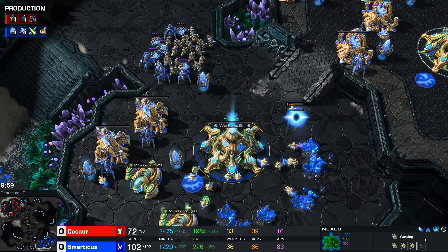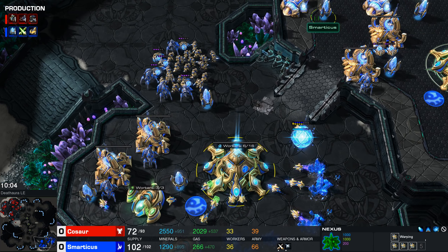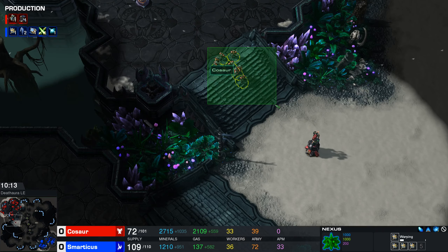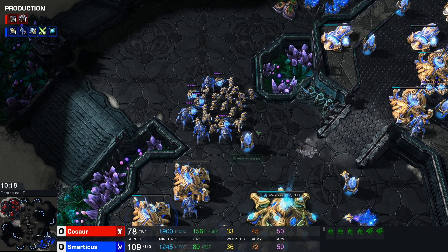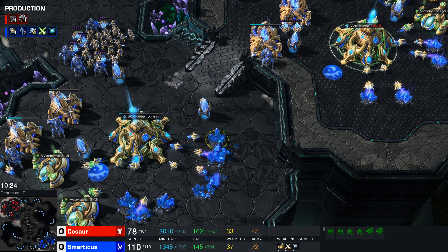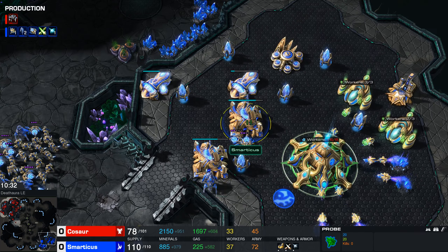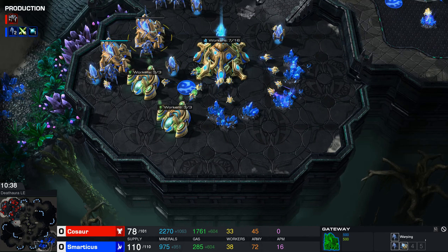My top tips for playing StarCraft well are pretty basic. Remind yourself to very frequently check the top right corner - if it looks like you're going to be supply blocked soon, build a pylon, a supply depot, or an overlord. If you have a lot of money, you spend it. Check if your buildings are idle - if they are, they shouldn't be.